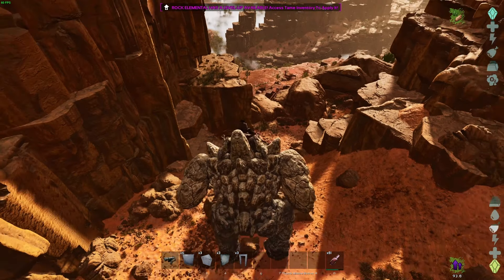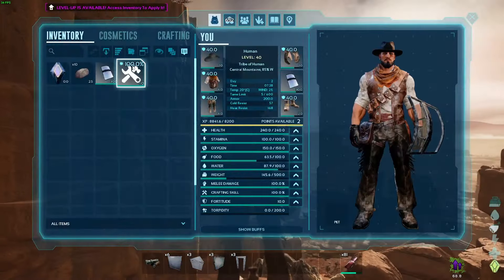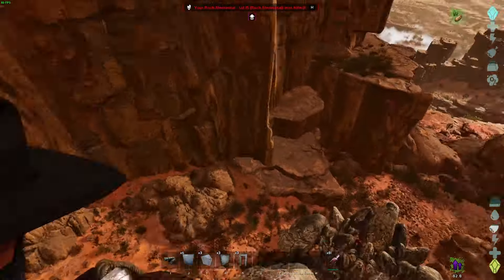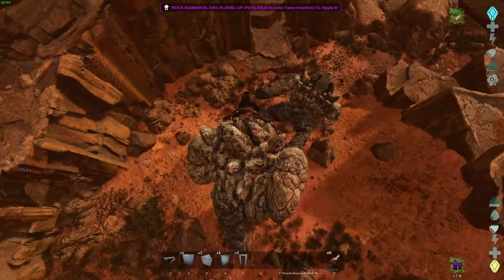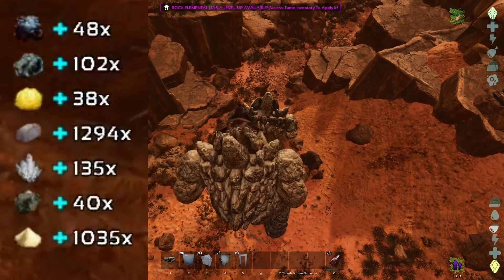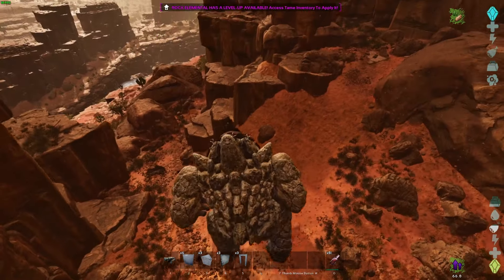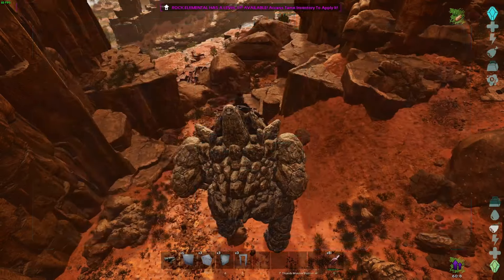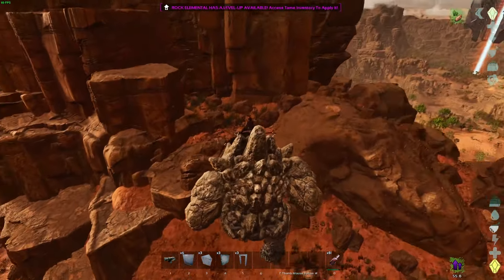Now let me show you what you can harvest from them. We have our dead golem - just harvest it and they will give you crystal, metal, oil, stone, and sulfur. The sand came from nearby rocks. That's it about everything that's harvestable.